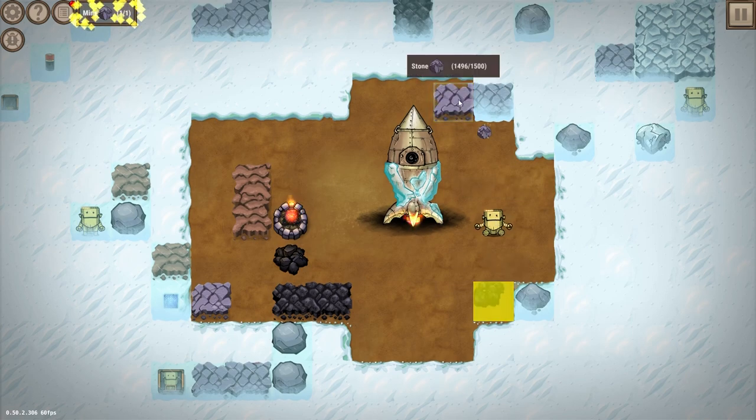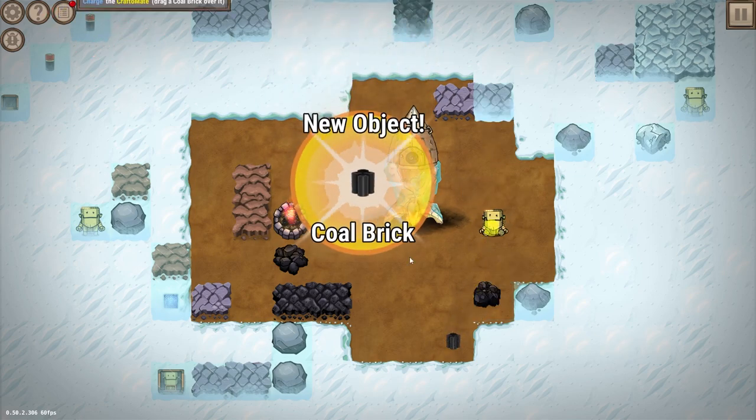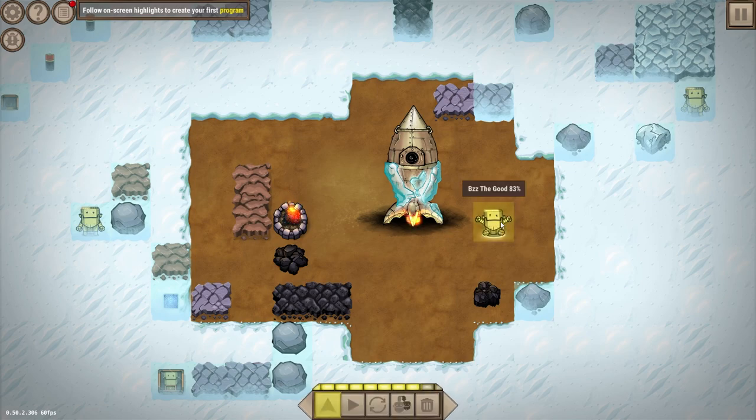Put them together and we've got a crafter mate named Bzzz the Good — very cool. So we're going to mine this. Let's just follow the bouncing ball really quickly. Put this together and you've got a coal brick, which is an efficient bit of fuel and food. You can see his little energy on his head. Jam that in his mouth hole and he's happy as Larry.